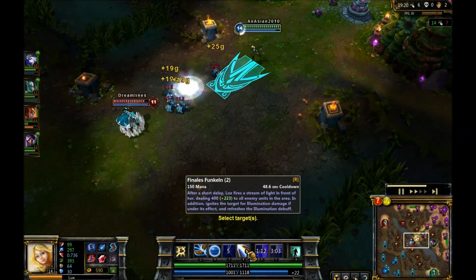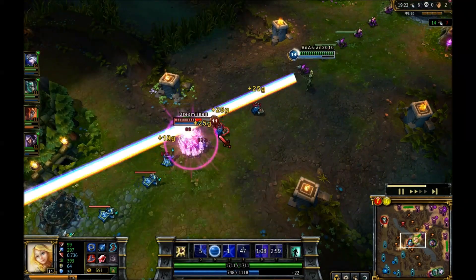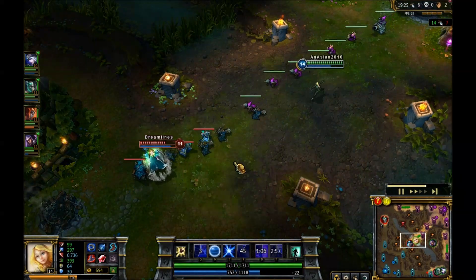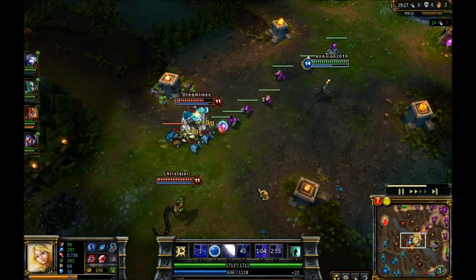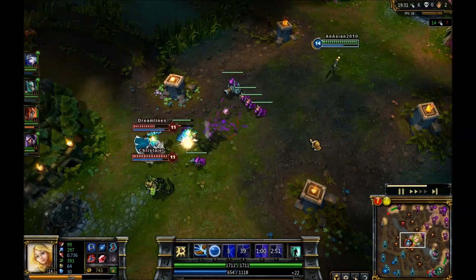My ultimate is doing around 600 plus damage — that's pretty good. I'm just going to ult him just for the hell of it, just to piss him off. I'm really starting to do some heavy damage with that AP.